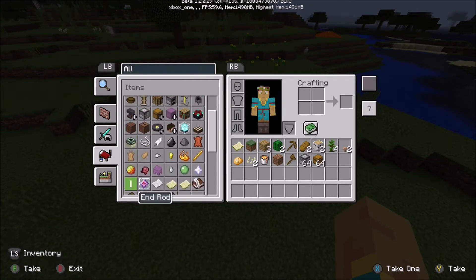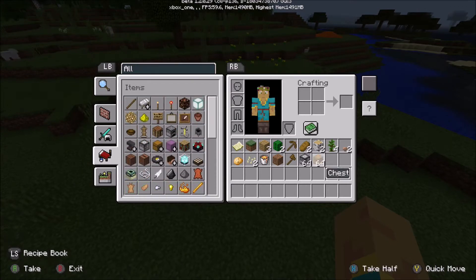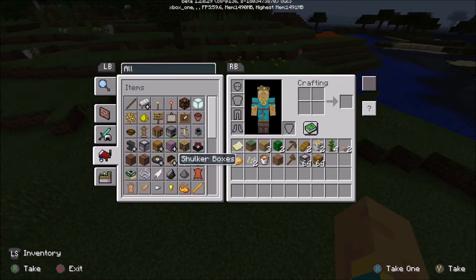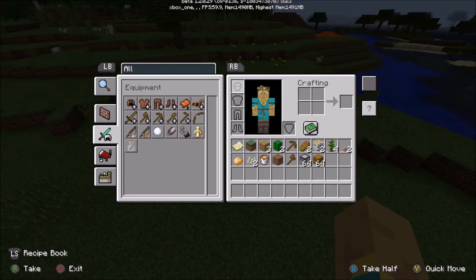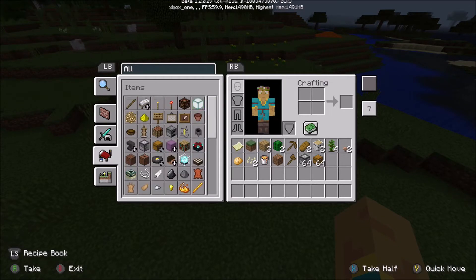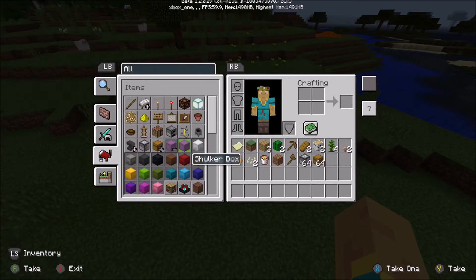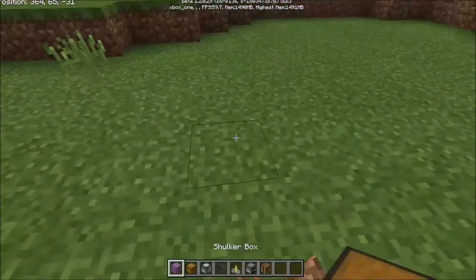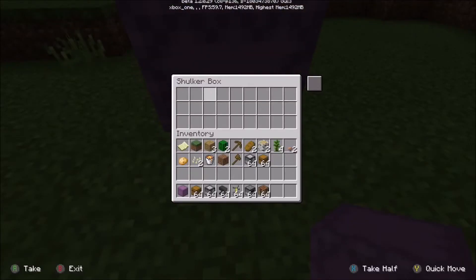The recipe book looks amazing now, and it's got the normal recipe book icon from PC right there. There's something else I want to show you — let's get all the containers here. Let's get out a shulker box, a chest, an anvil, a brewing stand, a furnace, and a crafting table. The text is centered at the top.